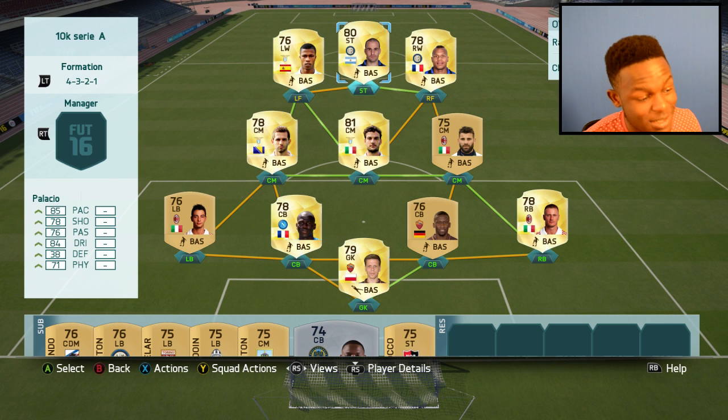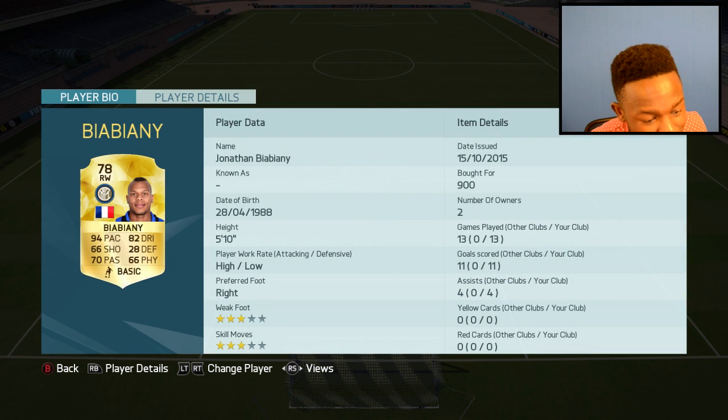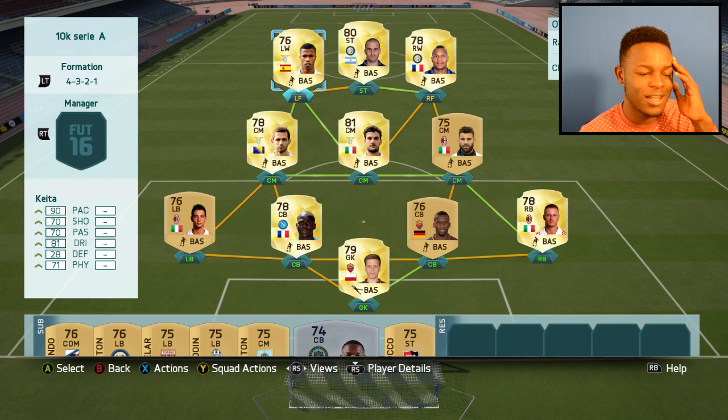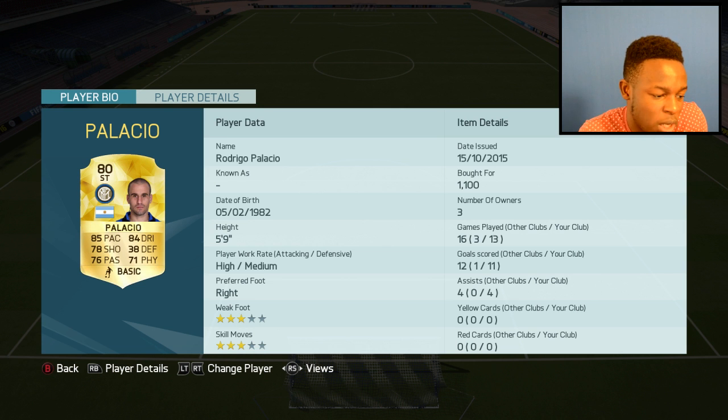Up top, we have Keita, Palacio and Viviani. These guys are just sweaty. Viviani has 94 pace and only cost me 900 coins. He's got high-low work rates which means he stays up, and he's just an OP sweaty player. And finally, the main man, Rodrigo Palacio - he is just too good in game. He scores when he wants: 85 pace, 84 dribbling, he can get through any defense. He only cost me 1.1k coins, definitely worth a try, and he's got a decent work rate which means he stays up.